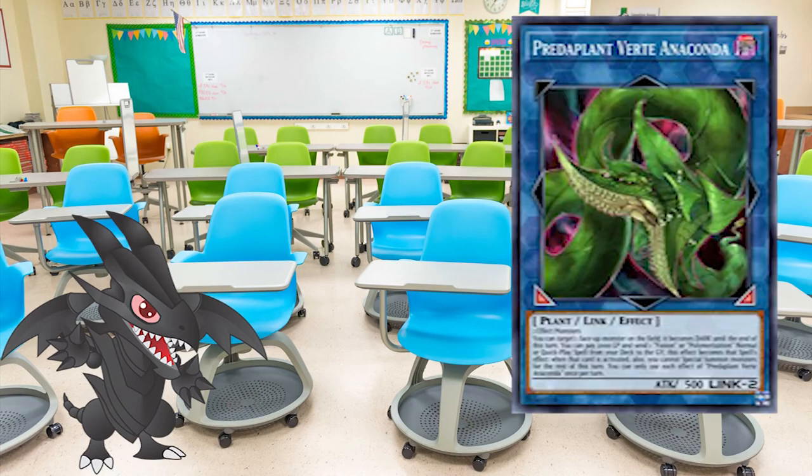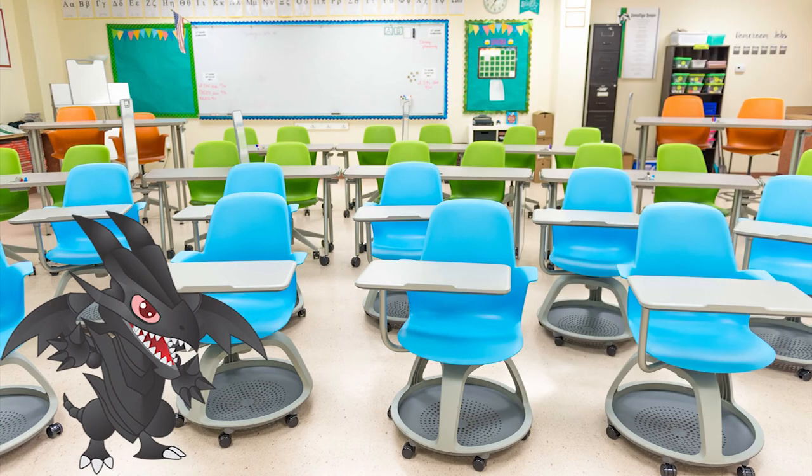However, with the introduction of Predaplant Verta Anaconda, the Link Monster, in Dual Overload, the engine got its second wind — or maybe a dying gasp. As things are now, the engine still provides searches for fusion decks and also helps with summoning their Link Monster.